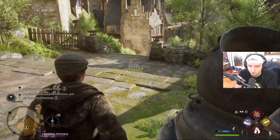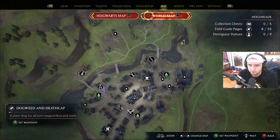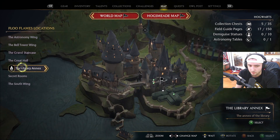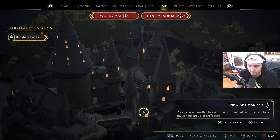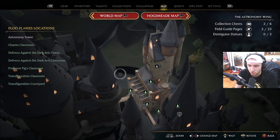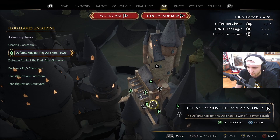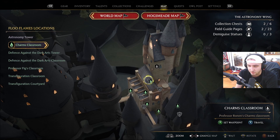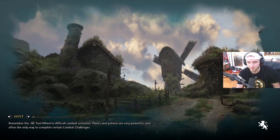I have to remember where to go to craft stuff — I truly don't remember. Looking at the map — the astronomy wing, secret rooms, the map chamber? I really don't remember where we're supposed to go to craft stuff. Maybe I would have been better off just buying one of those potions.